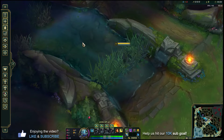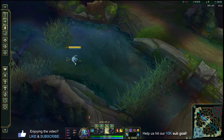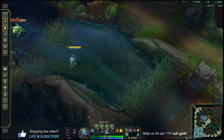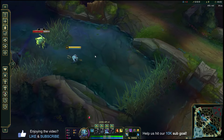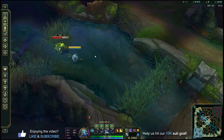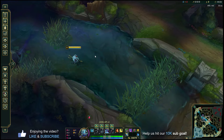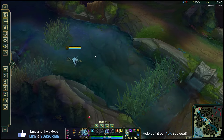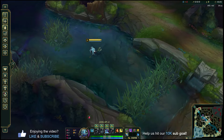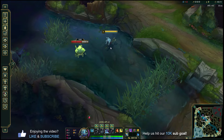After lane phase ends, the passive is almost a non-factor. Let's now spend the most time on Fizz's E — you pick this up first and max it out every single game. It has two separate parts: the first, you jump up onto your trident and dodge any incoming damage, abilities, whatever — you basically remove yourself from the game.